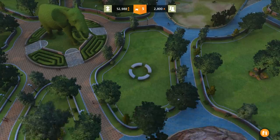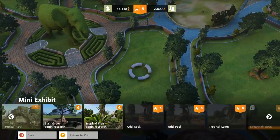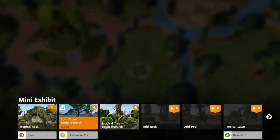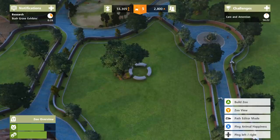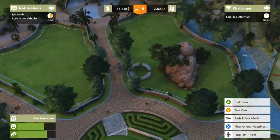Let's go into Build Zoo — there's literally a button called Mini Exhibit! Has that always been there? Because I'm going to feel quite foolish if it has. So there's literally a button called Mini Exhibit. Do I craft my own exhibit to make a mini exhibit — is that how it works, and then you put the animal in? Let's go ahead and start doing some research on the Bush Grove exhibit. How much money do I have? A decent amount. If I want to build a zoo exhibit I guess I would need a little mini exhibit and then add in some animals.